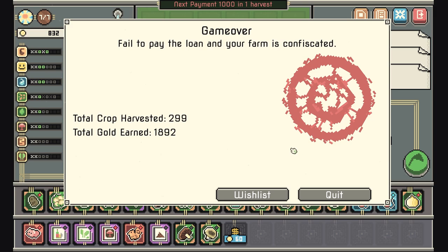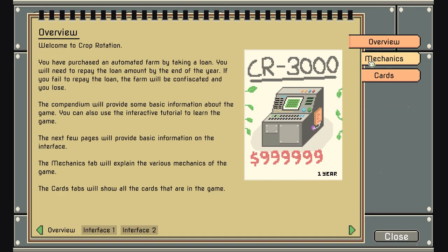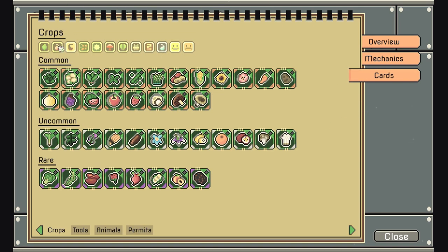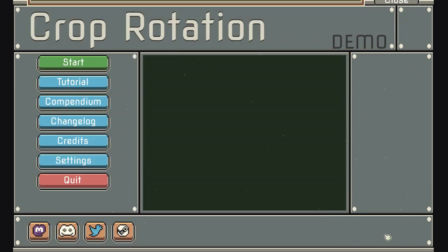Definitely go over and wishlist this game if you guys think it looks good — Crop Rotation. It's a pretty fun game honestly. If you're smarter than me at stuff like this, I'm sure you'll have a great time checking it out. You can look at all the different cards, all the different crop types, all the tools, animals, permits, etc.